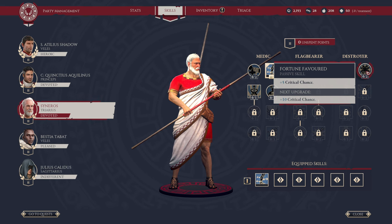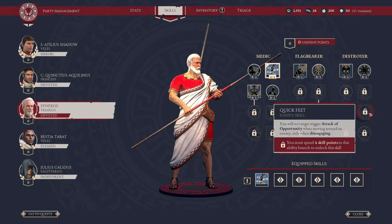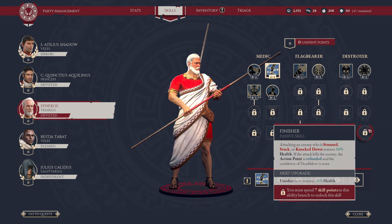Finally, bringing our last vertical down the line: Fortune Favored upgrades our critical chance up to plus 10 if upgraded twice. Then we have Quick Launch — three uses per engagement, 1 to 2 bludgeoning damage, cannot shred armor, applies Cripple to enemies which reduces their movement by 50%. Quick Feet passive: you will no longer trigger attacks of opportunity when moving around an enemy, only when disengaging. Requires four skill points in the branch. So if you're sticking with the enemy and trying to flank them without triggering opportunity attacks, this is a nice move. And finally, Finisher passive: attacking an enemy who is stunned, stuck, or knocked down restores 10% health. If the attack kills the enemy, the action point is refunded and the cooldown of Death Blow is reset — upgraded to 20% health restoration. Requires seven skill points.